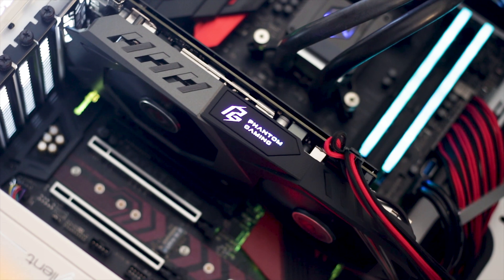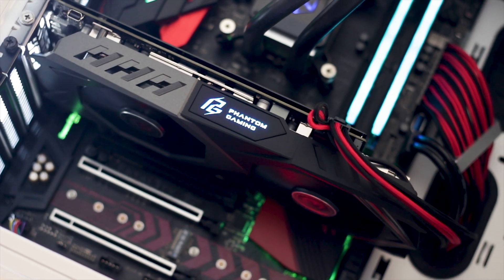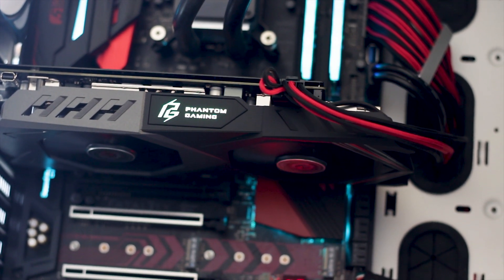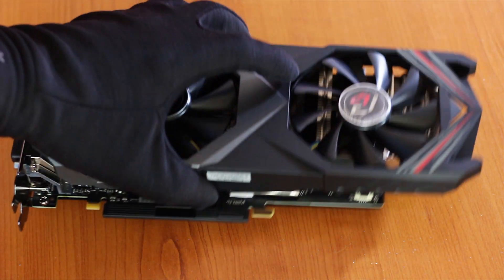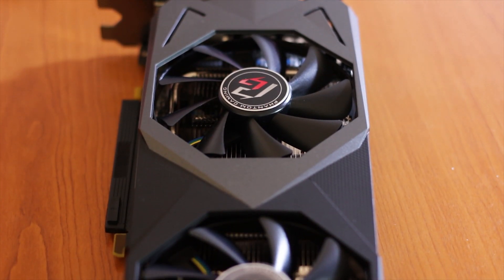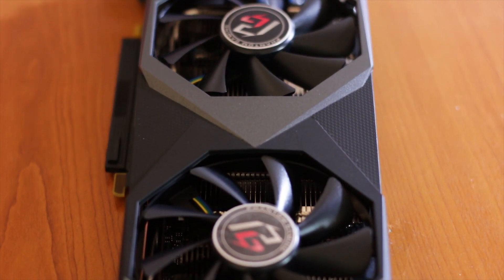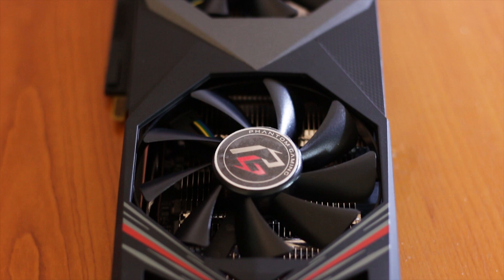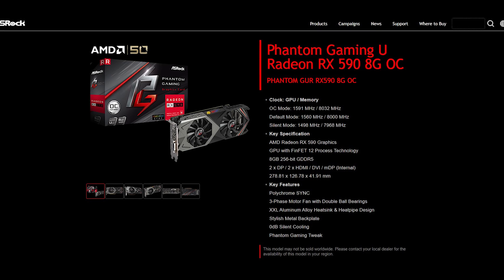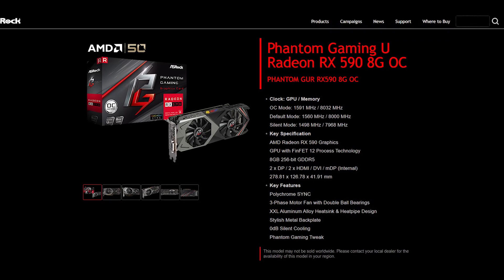Now you might ask why this card actually exists. The simple answer is RGB. ASRock offers this as an alternative for those who want an ASRock graphics card with RGB integration. If you already have an RX 590, there's no real reason to buy this one since there are no visible performance changes. But if you're in the market for an RX 590 and want RGB, ASRock has you covered. The 'U' in Phantom Gaming U stands for 'you,' linked to the RGB customization that can be configured by you.